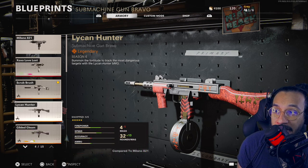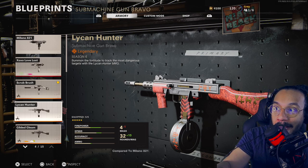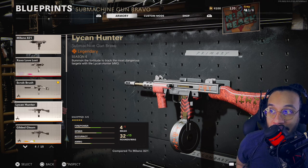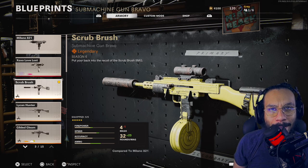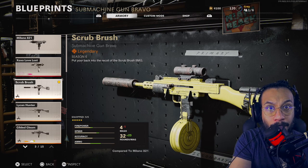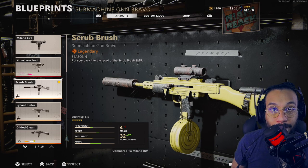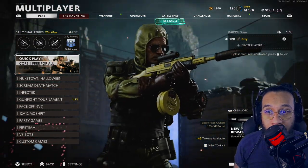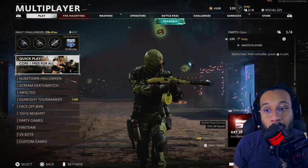You can see I'm looking for the blueprint for the Milano — the Lichen Hunter — that's what it's being displayed as. But if I go up to Scrub Brush I'm getting the blueprint. Kind of weird, but I'm just going to use the blueprint that I selected even if the name isn't correct. Anyway, there is Hudson with his brand new operator skin in the menu screen, also with the new Milano blueprint.